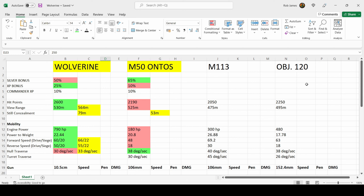On this Excel spreadsheet I've got all of the stats of the Wolverine, the M50 Ontos, the M113 and the Object 120. We're mainly comparing the Wolverine and the Ontos as the two Era 2 premium tank destroyers, but we'll also reference the M113 and the Object 120. The Wolverine has a silver bonus of 50%, an XP bonus of 25%, and a commander XP bonus of 10%. The commander XP bonus is the same as the Ontos, but you have 15% better XP yet 15% less silver bonus, so the M50 Ontos is the better silver earner.